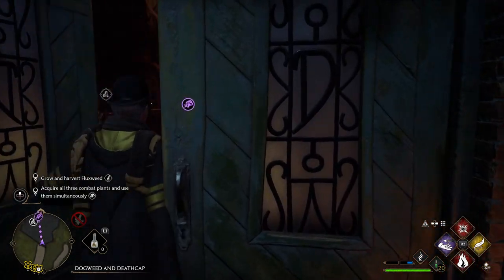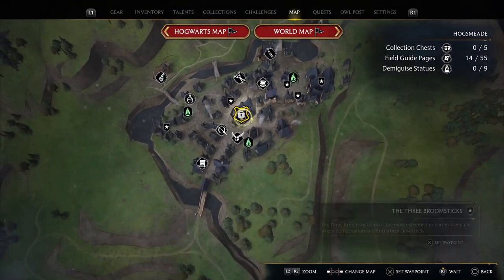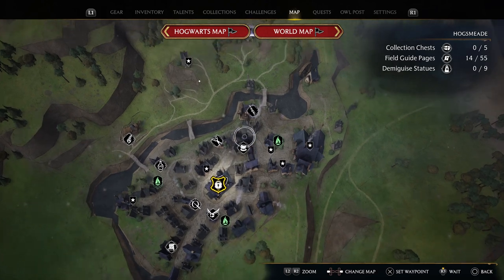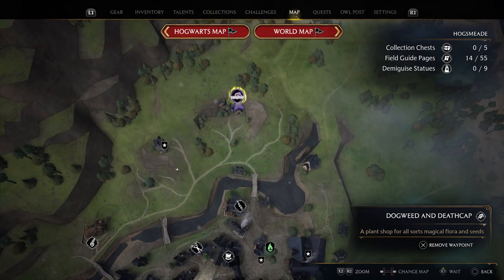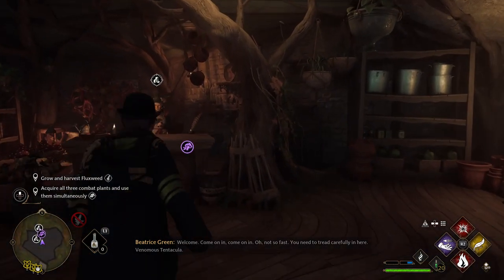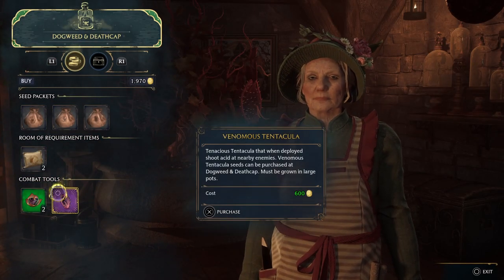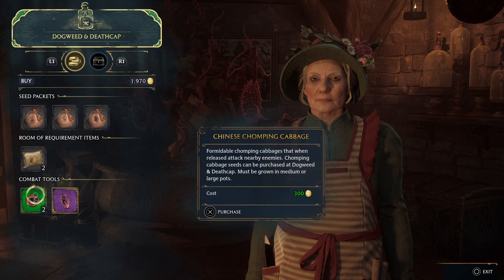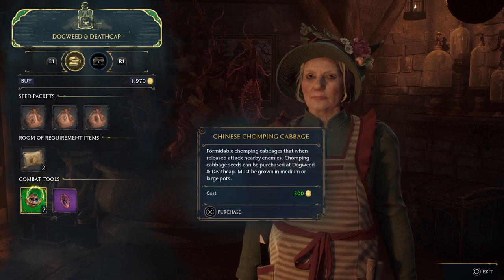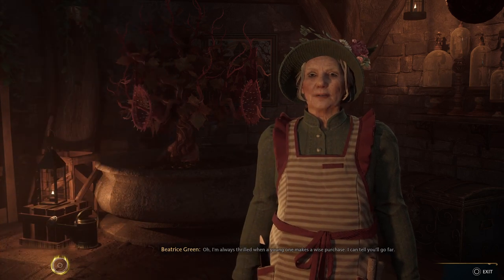Next we're going to acquire all three combat plants. That's a senior taming slur so you don't have to attack anyone, you can just use them straight away. We're back in Hogsmeade, back at Dogweed and Deathcap. I've got a mandrake and I need to buy one of each, so I'll get the Chinese chomping cabbage.